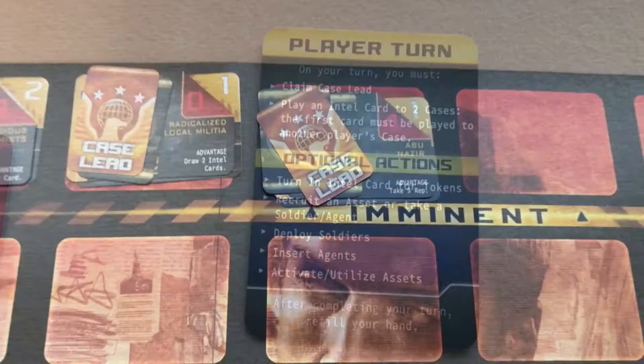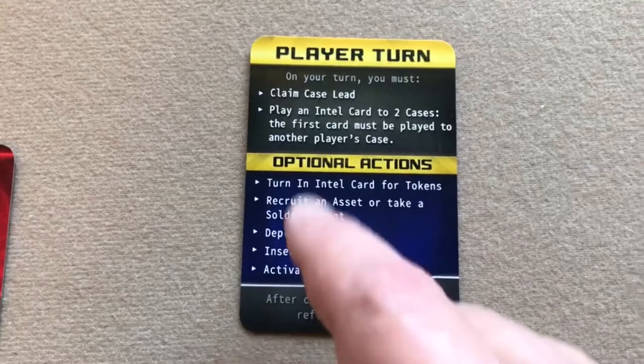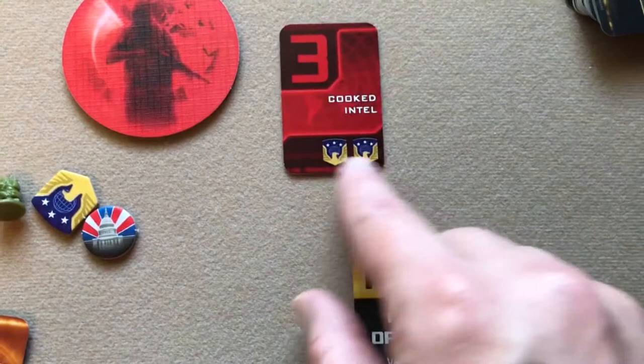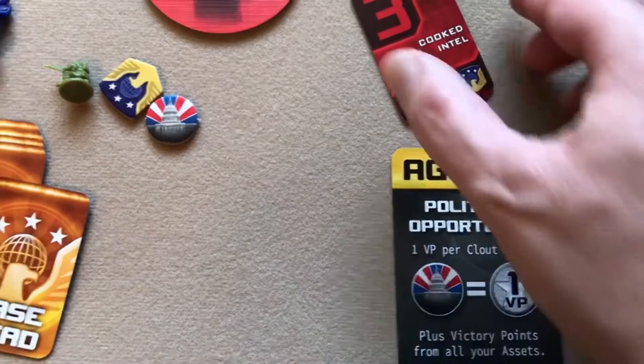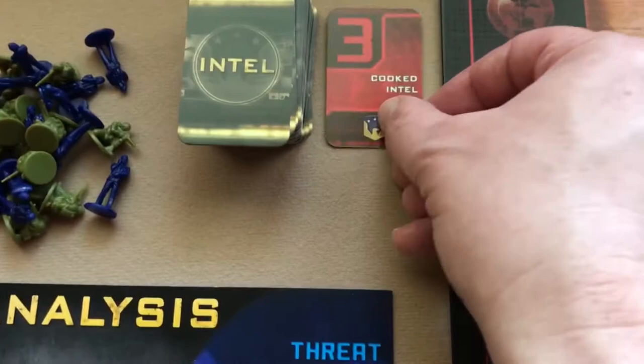For the optional action of turning in an intel card for tokens: you discard a card and receive two agency rep tokens. In this example, the player discards a red intel card to try to look like he's being helpful while hiding that he's the mole.